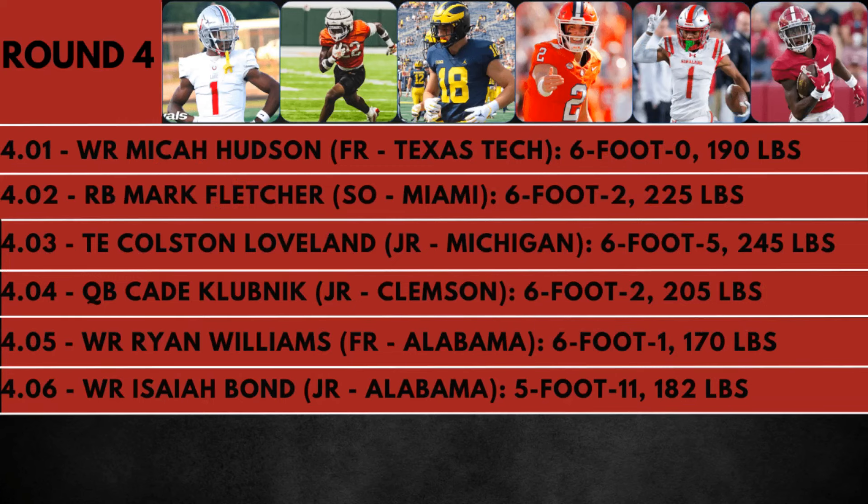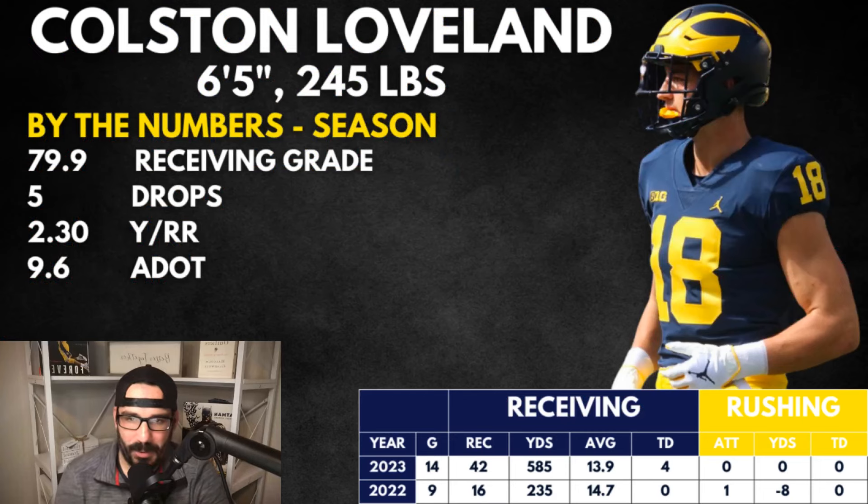Fourth round — Mika Hudson. Thinking about how Jeremiah Smith went in the first at 1.03, Mika Hudson in the fourth is a fun comparison. He's going to Texas Tech so he doesn't get the bump that going to other schools provides, but I really like the pick. Mark Fletcher going to Miami. Colston Loveland — Michigan tight end. 6'5", 245 pounds — Loveland had kind of a breakout year: 585 yards, four touchdowns, 79.9 receiving grade. He fits the tight end mold perfectly. I think he could be the tight end one of his class over Delp. I love the system at Michigan and everything about Colston Loveland.